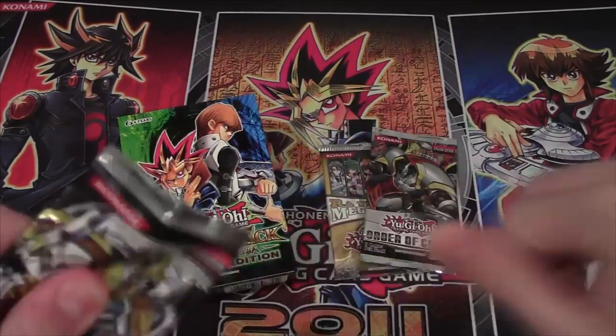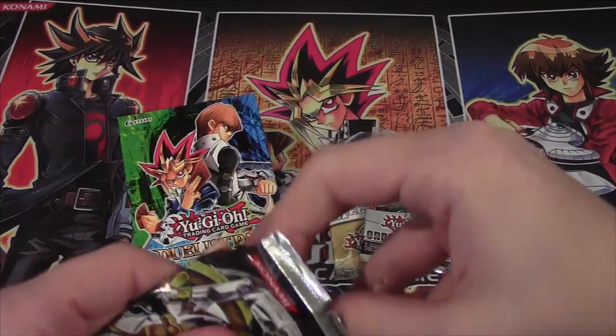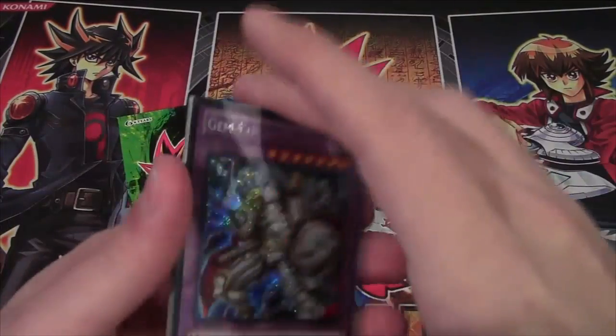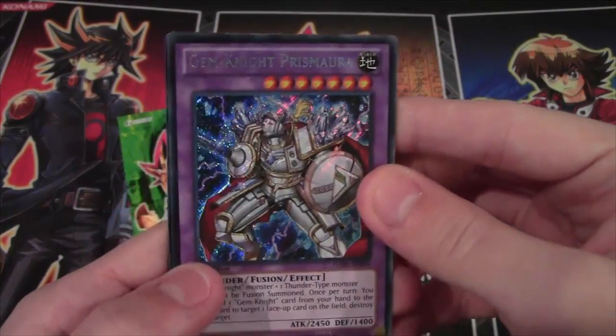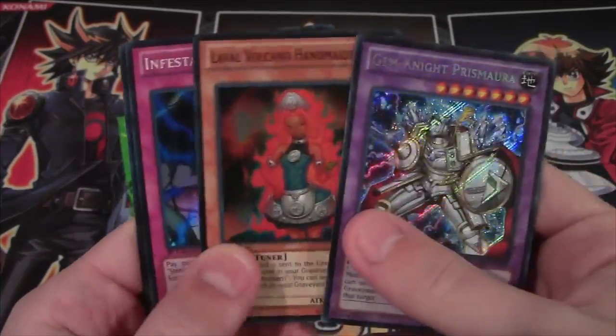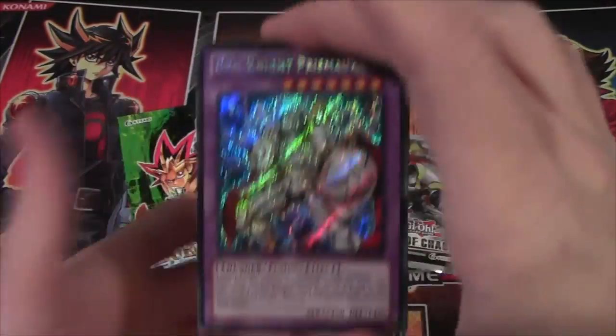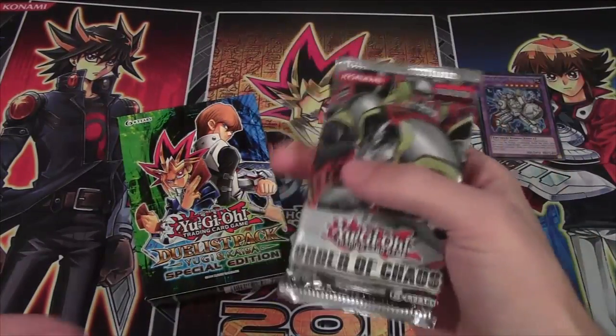So let's see what we got from all this. Alright, we got Gymnite Prismara, which is pretty cool. I like Gymnites, of course. So yeah, Hidden Arsenal — so all the cards are holo, for people that may not know that. Not a bad Secret Rare to get.